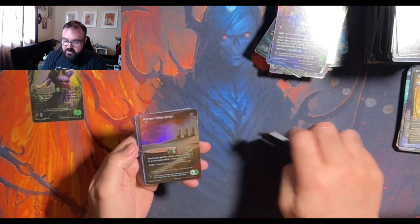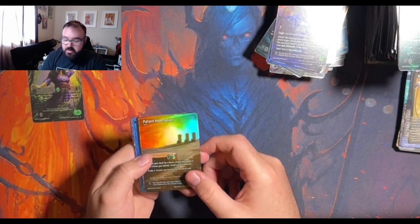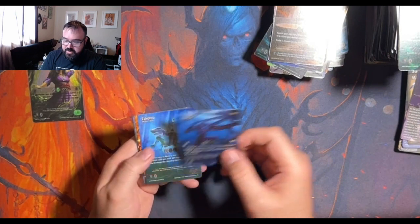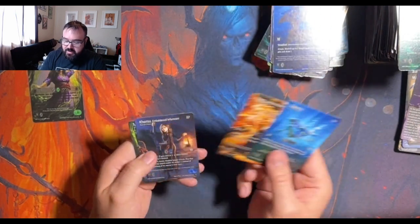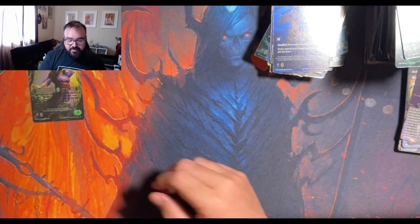Invoke Fire. Patient Hibernation. Foil. And a Zokepa. All right, that is all of the first box.